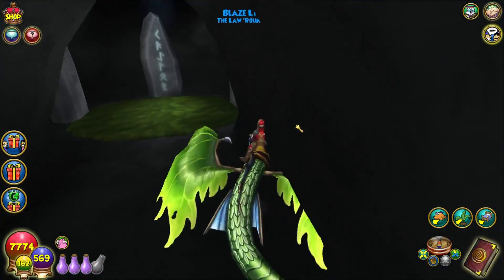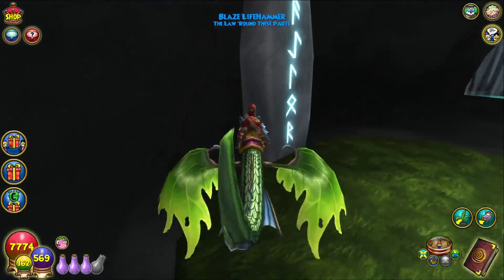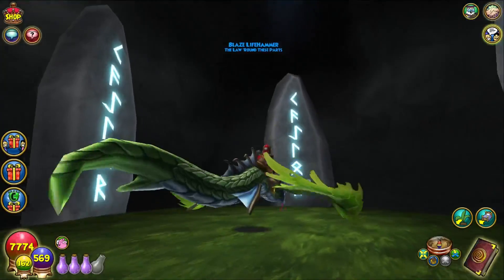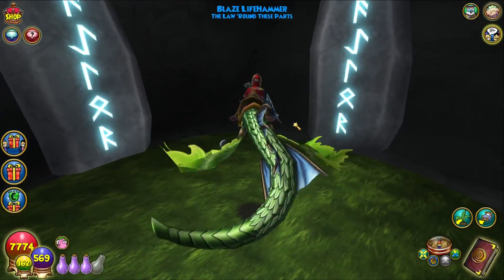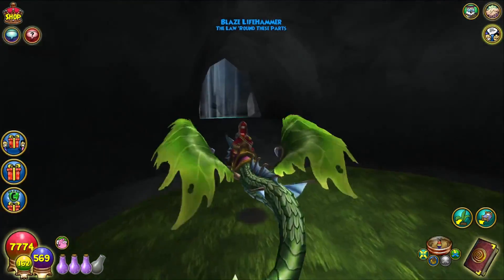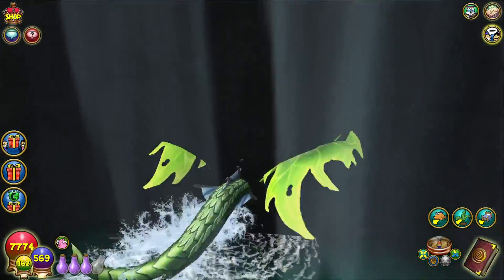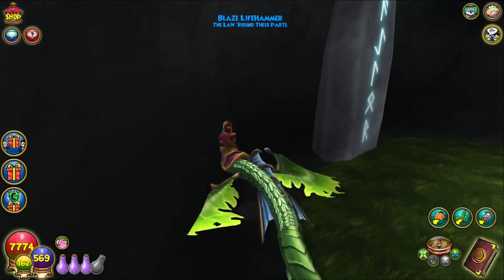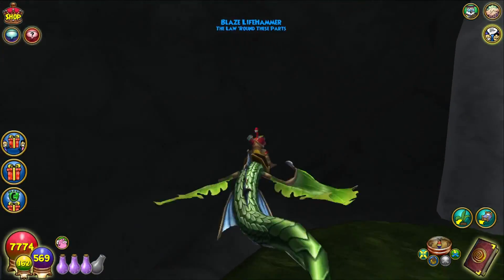I knew it — waterfall secret! Secret rune area, secret summoning circle, to summon something maybe. Maybe if you open the Grizzleheim lore packs here, you'll get the spell that you want. What if they actually added that into the game? Was there actually nothing else in here except that? There's no other secret wall, but you can go behind the runes. Nothing else.